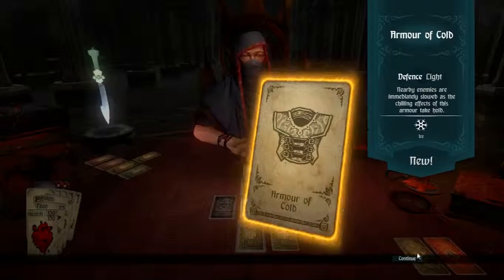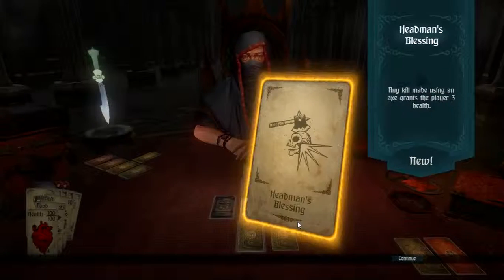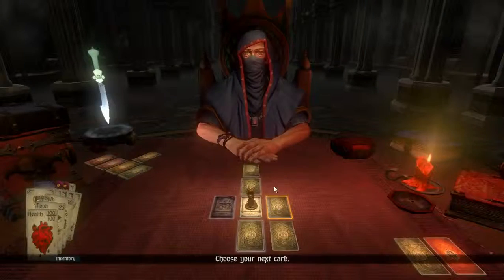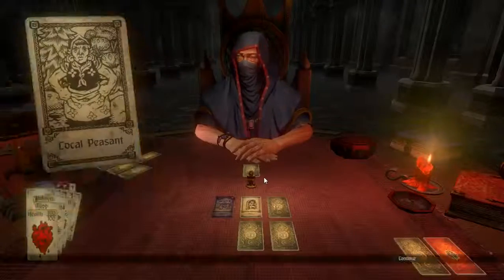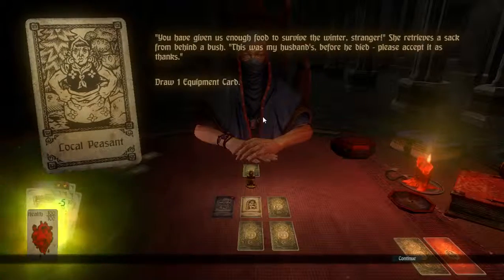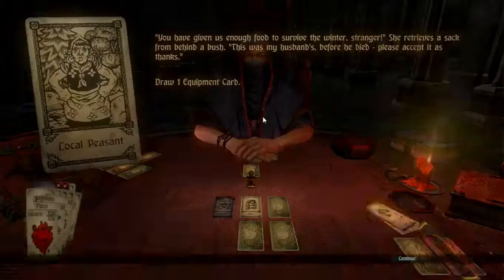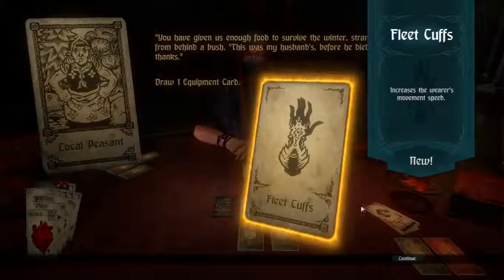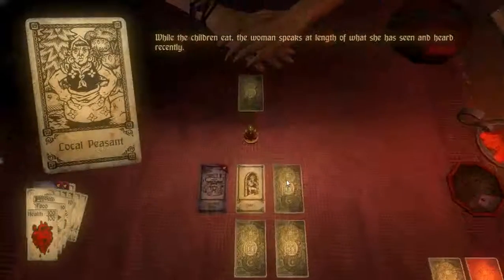We are all merely pieces upon the board. The circle repeats without end. Does the rook understand the oblivion that engulfs it when it is placed back in the box? Does the king understand that he truly rules over nothing? Give me an ice equipment cart. I saw a very lovely weapon but it went by, but I got the Fleet Cuffs. That's not too bad.